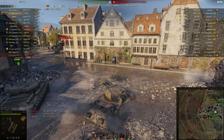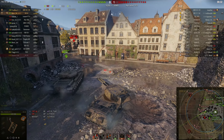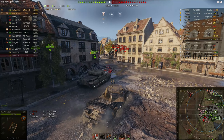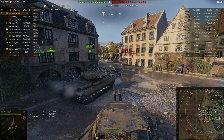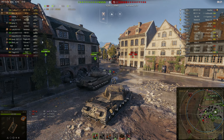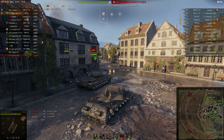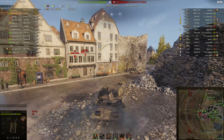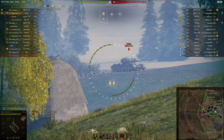You get 222mm guns on this with 243 penetration and 390 alpha damage. I've tried to boost the gun handling as much as possible with my equipment, because it is poor on this tank. Even with my crew and equipment, my aim time is 2.56 seconds — which is a long time — and the dispersion is 0.38, which is also poor.